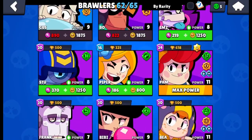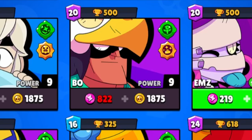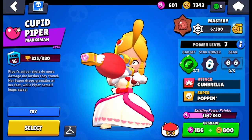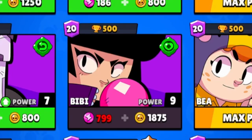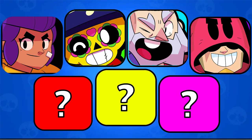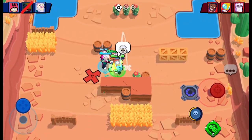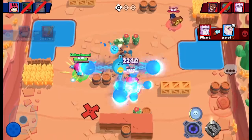Moving on to epic — this was a pretty hard choice with thirteen epic brawlers right now. EMZ is good at dealing damage. Bo is good at controlling. Stu is really good at getting his super going. Cam isn't as good but everyone's playing her now. Piper is really good on lots of bounty and knockout maps. Frank can deal a lot of damage. BB is good at getting close because of the new walls. Nani and Griff do insane damage. Edgar can jump on people. Bonnie can super in. But I think Grom is the best in the epic rarity because of the indestructible walls — he can throw over walls. His gadget that lets him throw multiple projectiles is insane, especially in duels, and his super can basically two-shot everyone. Grom is a pretty well-rounded brawler.